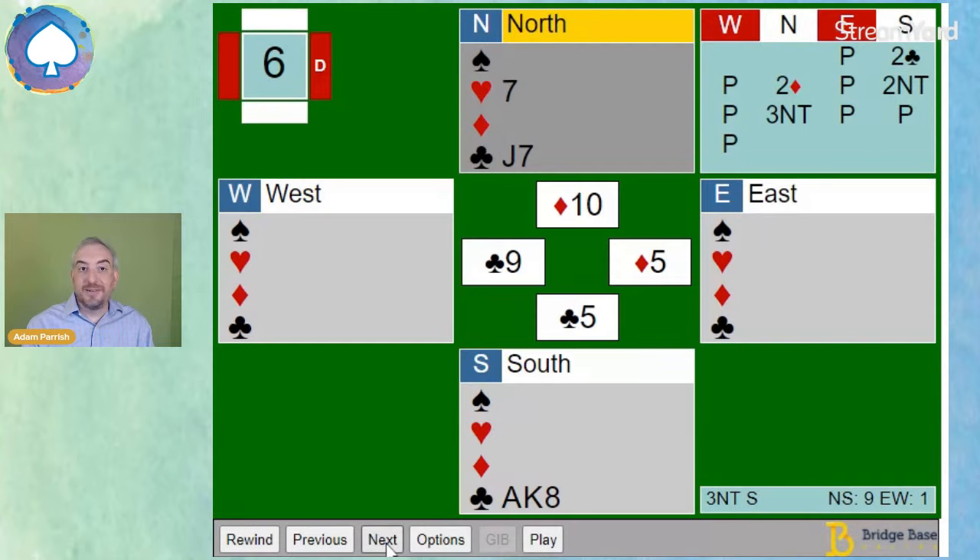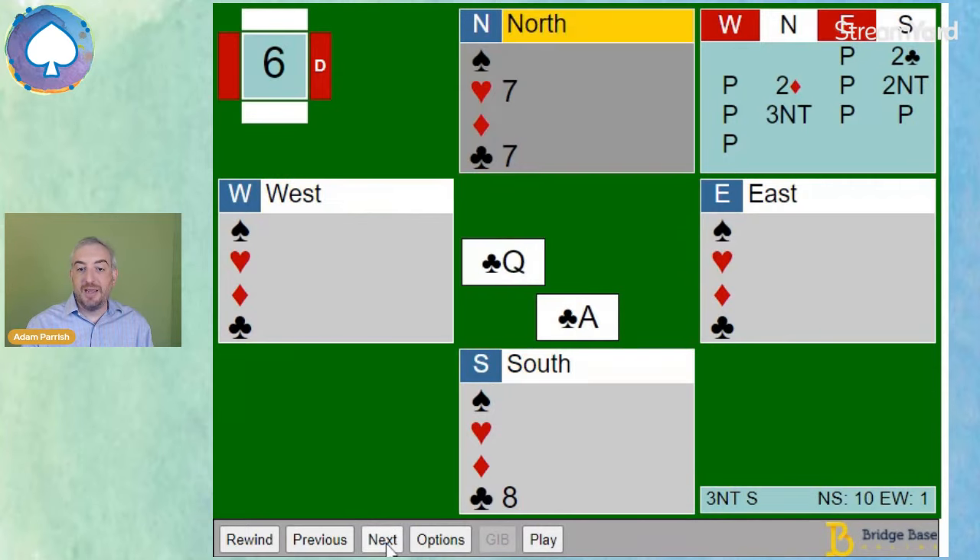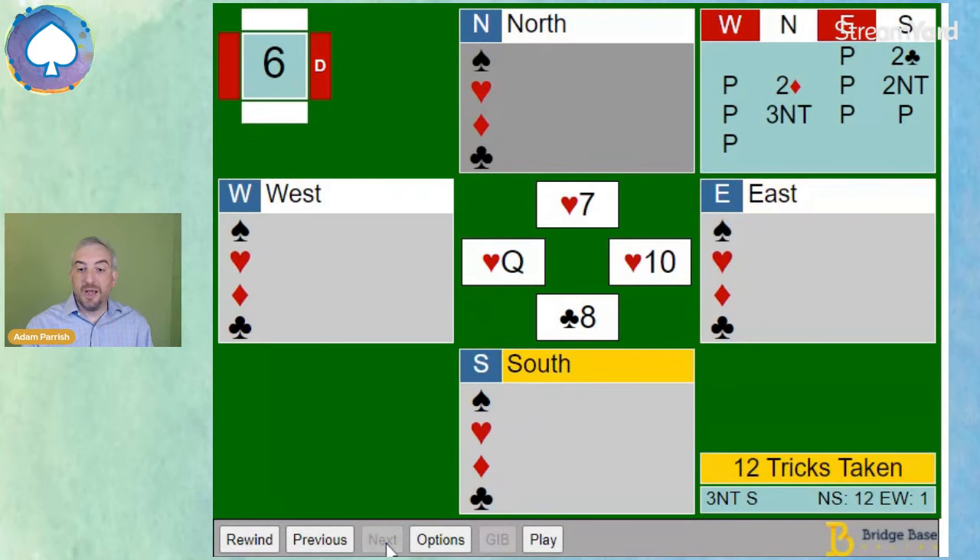We're just looking — is that seven of hearts good? That's what we've been counting. It's not. So we play a club to the king and we play the ace and we hope that eight of clubs is high. Fantastic — our squeeze worked.